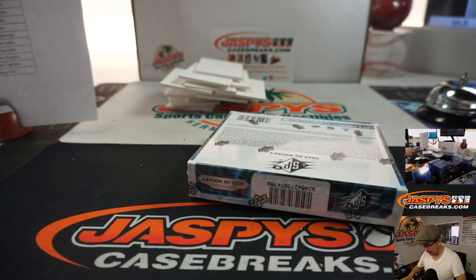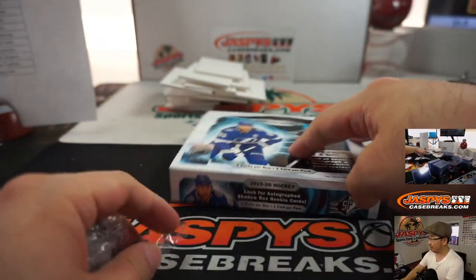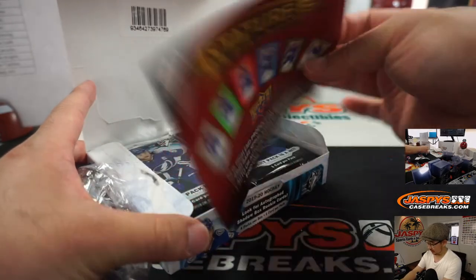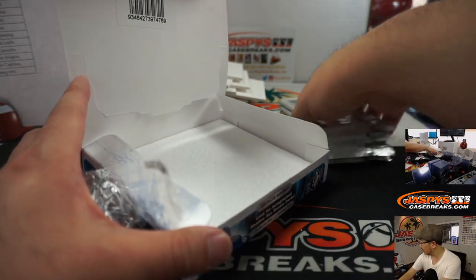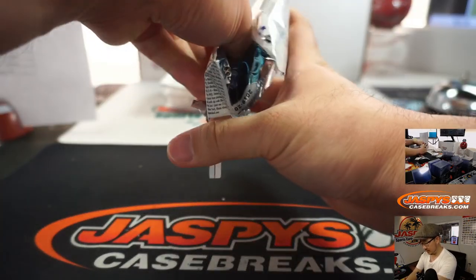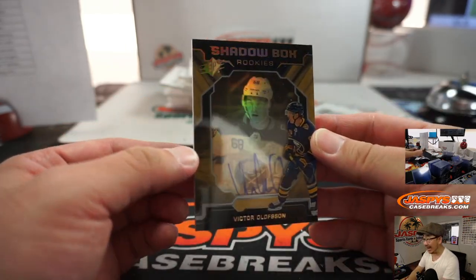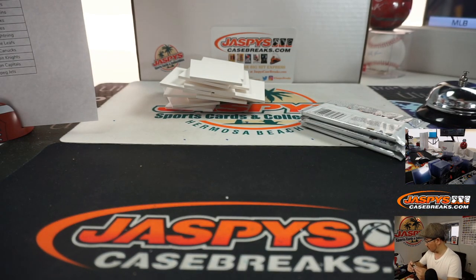And the final box - good luck, ladies and gents. Does Doug Drabek make the all-mustache team? We've got to make an all-mustache team. Last box, ladies and gents. We got Shadow Box and Autograph - Victor Olofsson for the Buffalo Sabres. Buffalo! It goes to Jack B and the Buffalo Sabres.